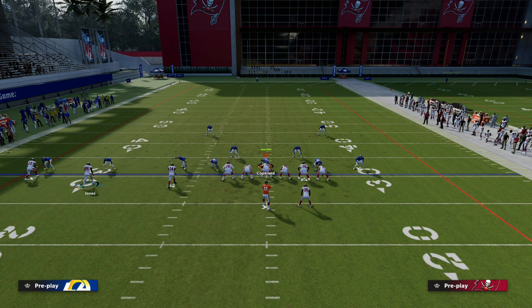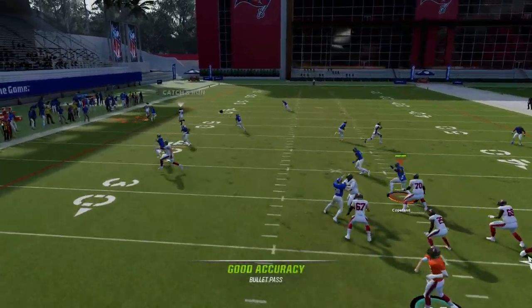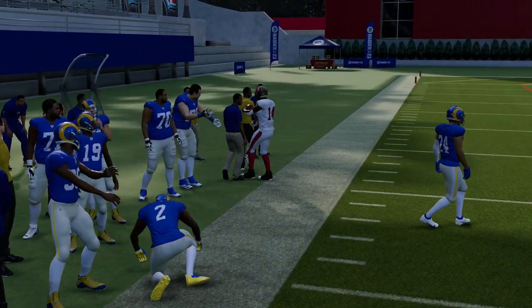This motion snap is going to always beat man-to-man. We also have a corner route that gets a natural pick and rub — if that is open, please take it. It's one of the most consistent man beaters in the game.